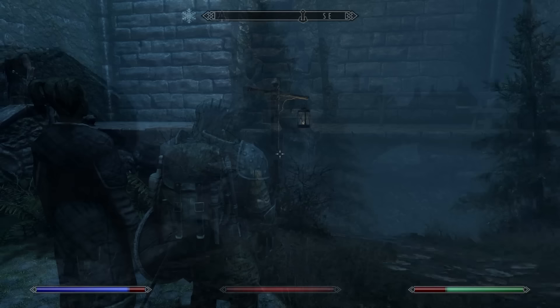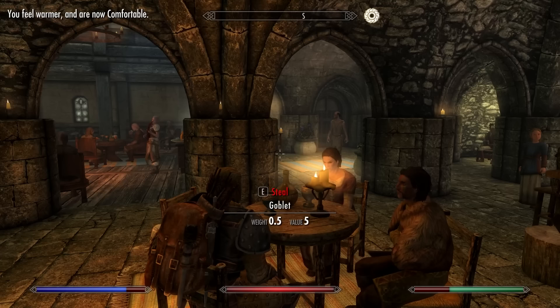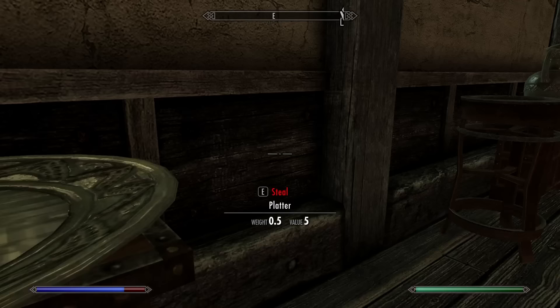To top off my first day in Solitude, I saw someone get executed. What a place this is. Before starting the next money-making idea, I enjoyed a nice meal in the Winking Skeever, until I was driven mad by the drunk next to me and headed to bed. I stole a few things from the room to sell, which down the line proved to be a huge mistake. The room even comes with a little mini bar — I'll pinch some of these. I don't want to spend any more money than I have to on food, and some potions as well. Easy money.